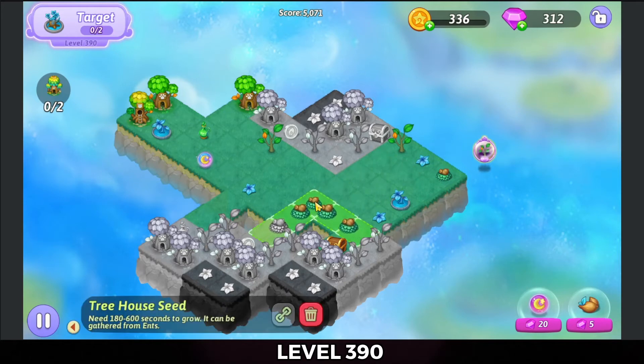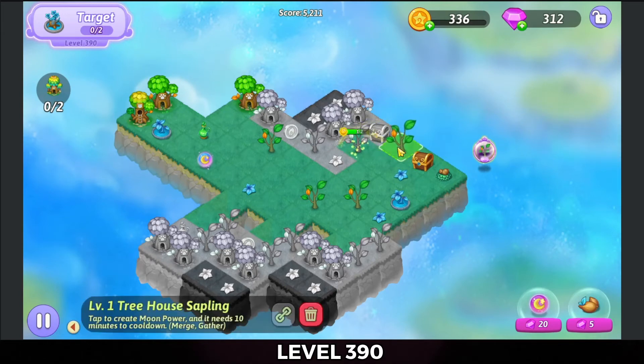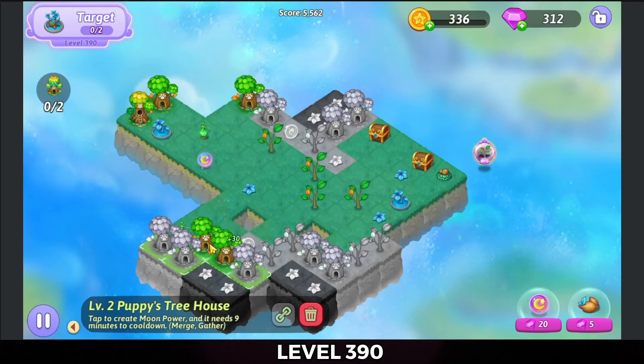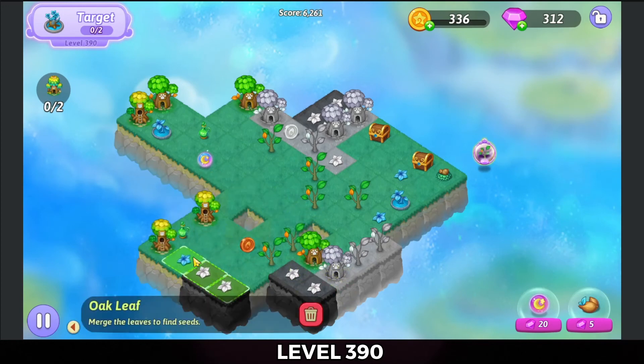That's a 5 Merge with those seeds. I'm going to tap the heal out of that tree there and out of that one there. We're going to 3 Merge the treehouse sapling down here at the bottom, and 5 Merge these puppy treehouses at the bottom left. We're going to 3 Merge the oak leaf at the bottom left — 3 Merge there at the bottom left with the oak leaf.